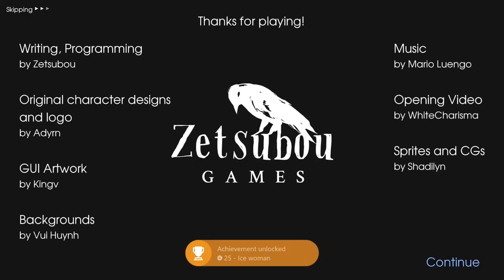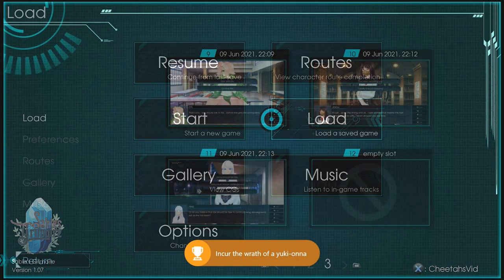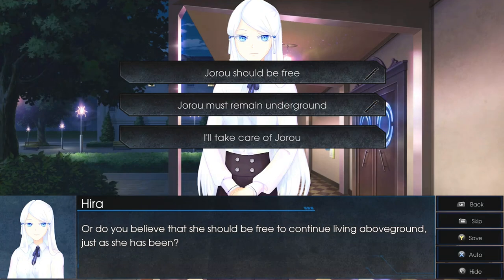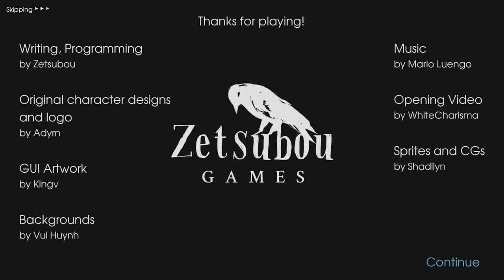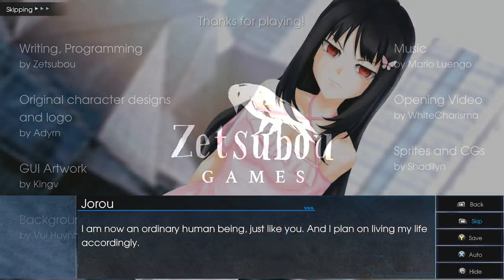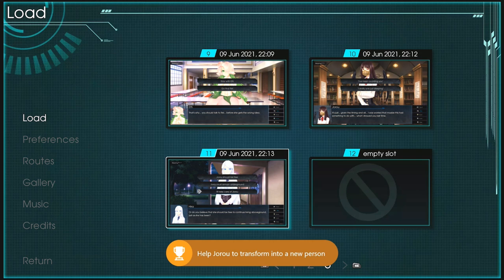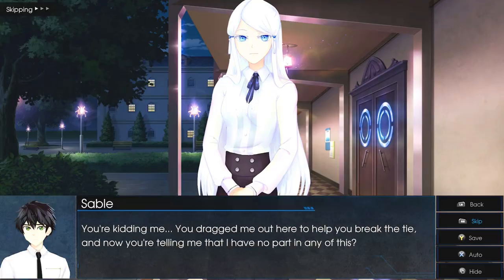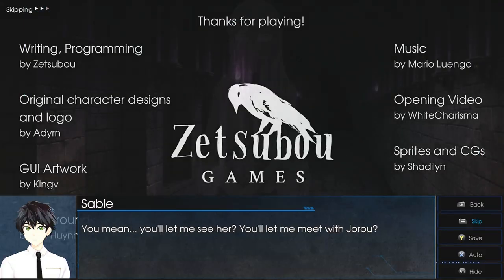Once you get that, load up save number eleven. This time choose choice number one: 'Joru Should Be Free' — and that should unlock the Joanne achievement. Then reload save number eleven. This time choose choice number two: 'Joru Must Remain Underground' — and that's going to unlock the Committed achievement. And that should actually be your full completion.